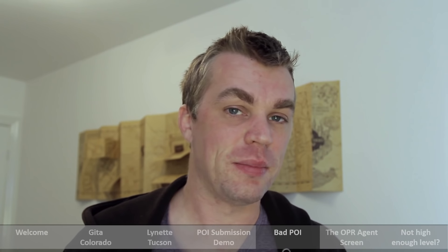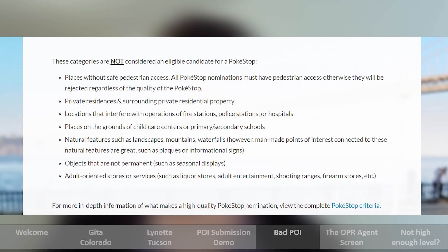So now we have a fair idea of what we can submit — here is what we cannot submit. Places without safe pedestrian access: all Pokestop nominations must have pedestrian access, otherwise they will be rejected regardless of quality. Private residences and surrounding private residential property. Locations that interfere with operations of fire stations, police stations, and hospitals. Places on the grounds of childcare centres or primary/secondary schools. Natural features such as landscapes, mountains, and waterfalls — however, man-made points of interest connected with these natural features are great, such as plaques or informational signs. Objects that are not permanent, such as seasonal displays. And adult-orientated stores such as liquor stores, adult entertainment, shooting ranges, firearm stores, etc.